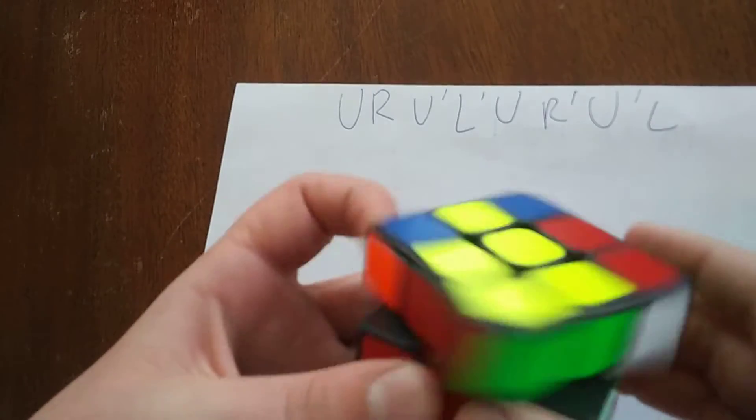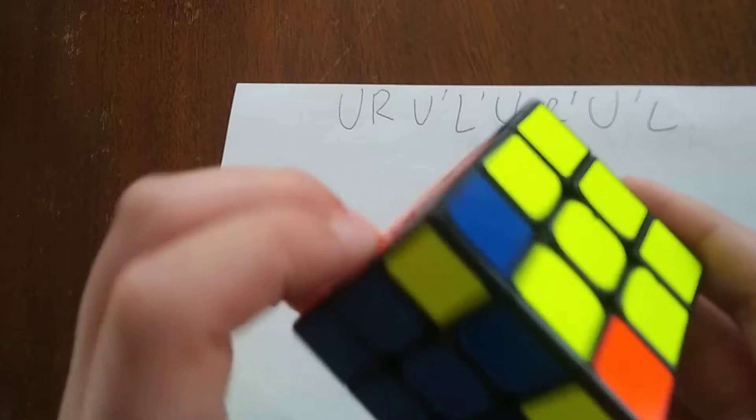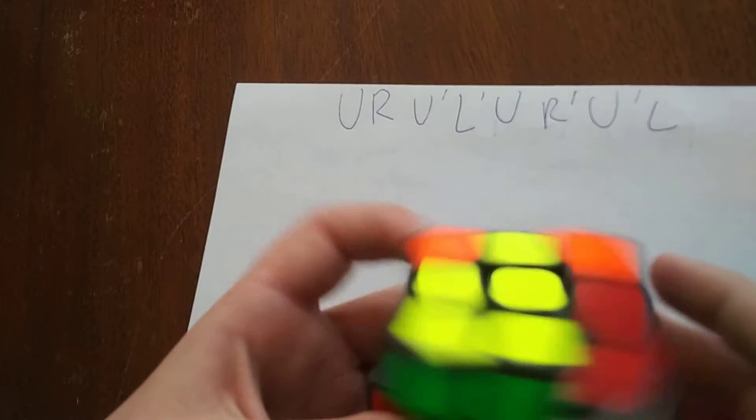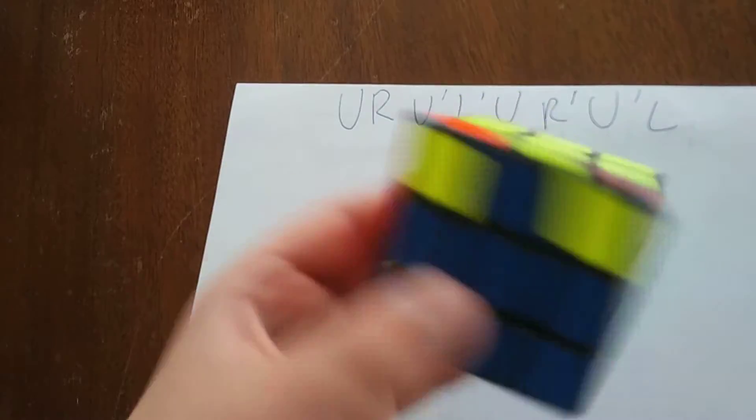Once you have a good corner, hold it in that same position and do: U, R, U prime, L prime, U, R prime, U prime, L. Check — some may still not be good. Hold the good corner again and repeat: U, R, U prime, L prime, U, R prime, U prime, L. Now as you can see, all of our corners are good.